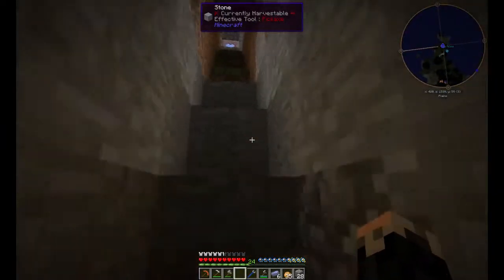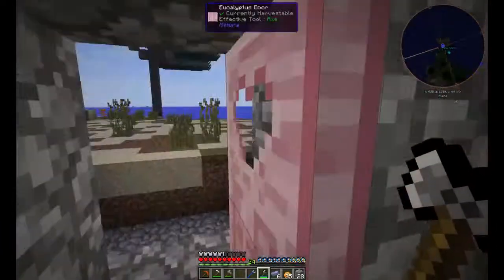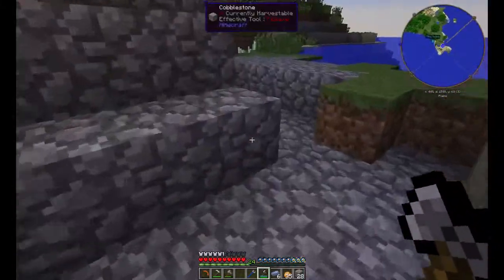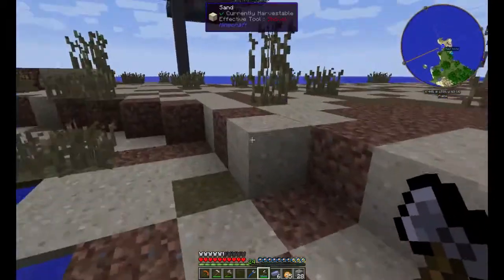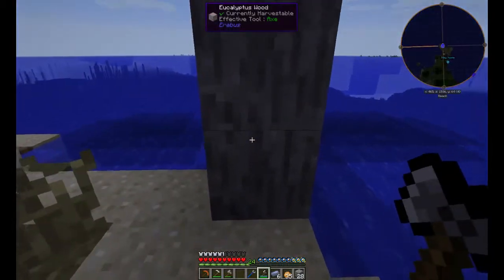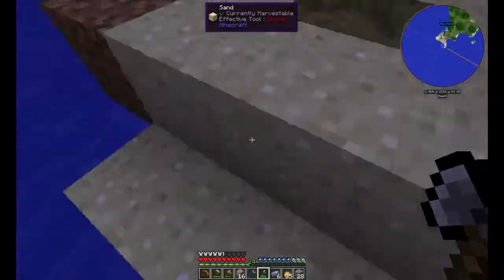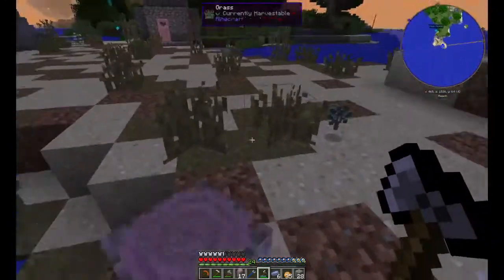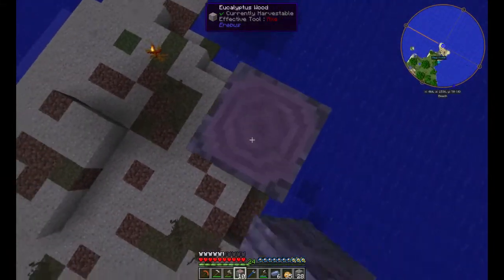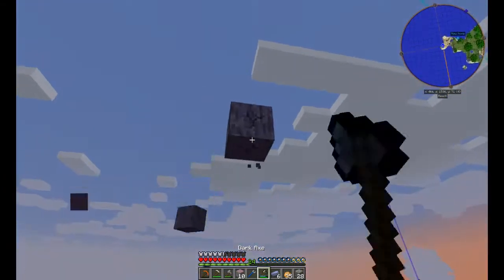Alright, so now we got this dark iron axe — it's charged up. I want to go try to use it and see if it works. Now, if it doesn't have a charge, it doesn't work — I learned that the hard way. You can see this used to be all dirt, but things happened. Alright, so if you sneak and click — oh baby! Yeah, I was a little afraid of that. Doesn't get it all, but it gets a... I mean, that's pretty damn good. So with these giant trees, it might take a little bit of fiddling, but not as much as if I only had a normal axe.